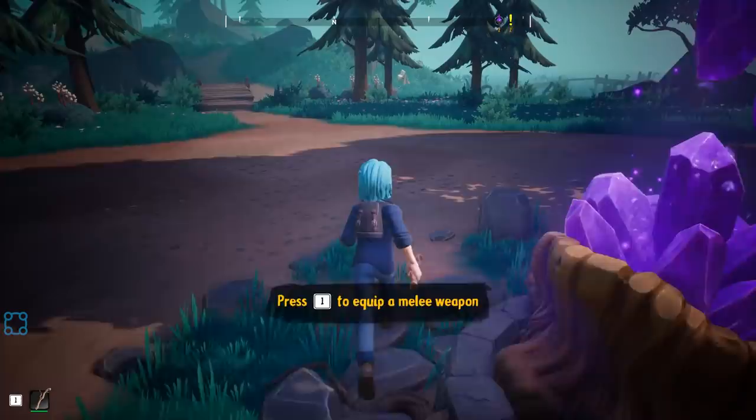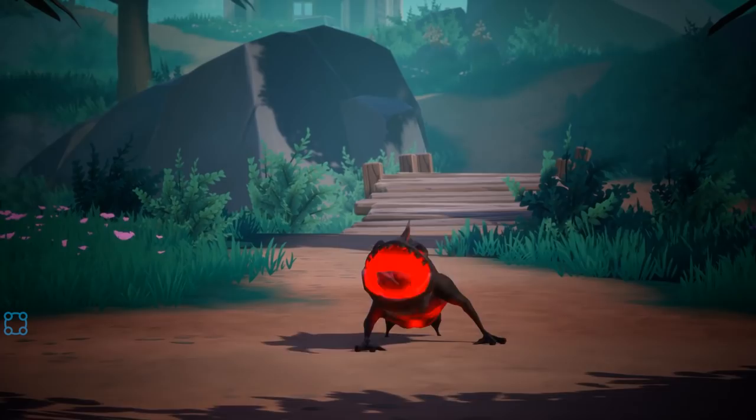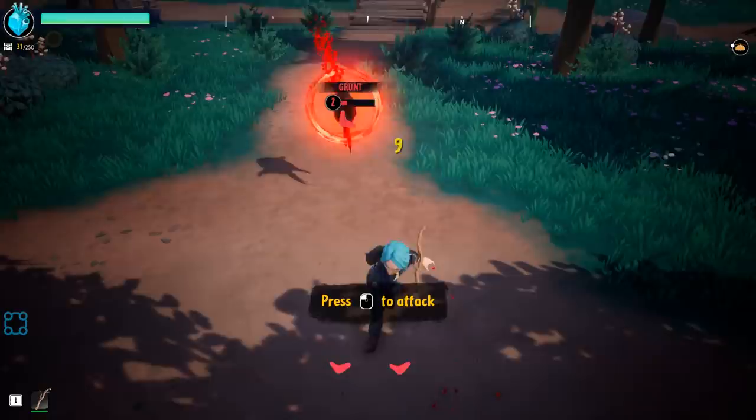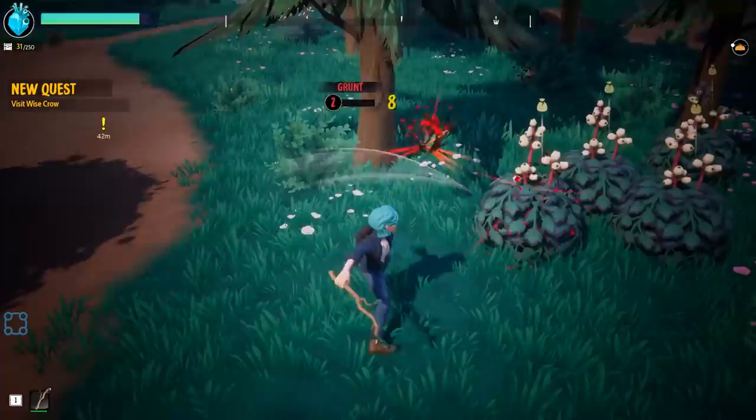I pressed 1 for a quick melee weapon — alright there we go. I love these salamander hounds — they kind of have that oogie boogie look to them. Now do we have a dodge roll?